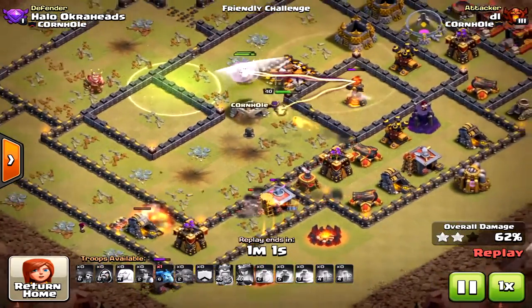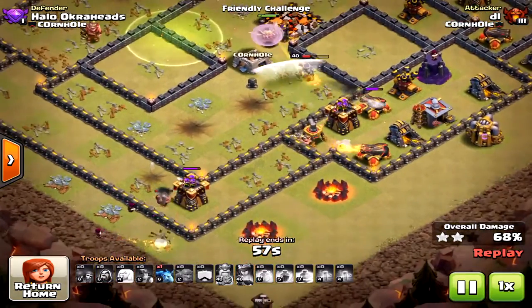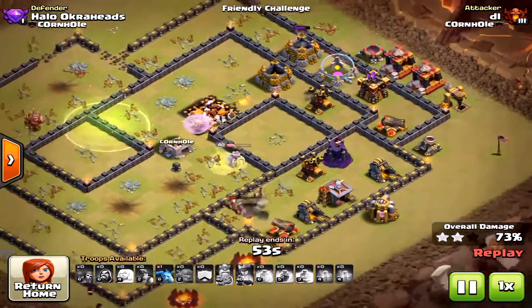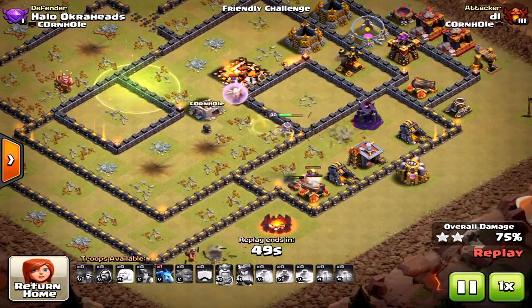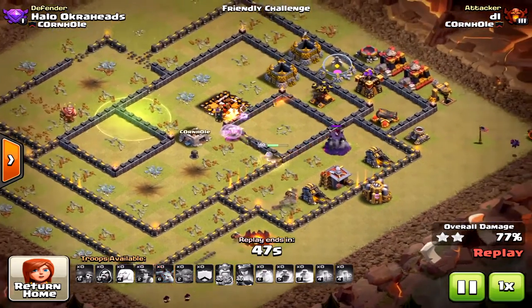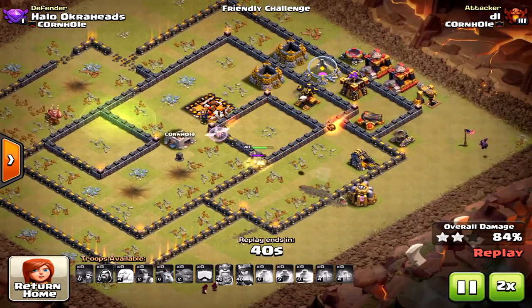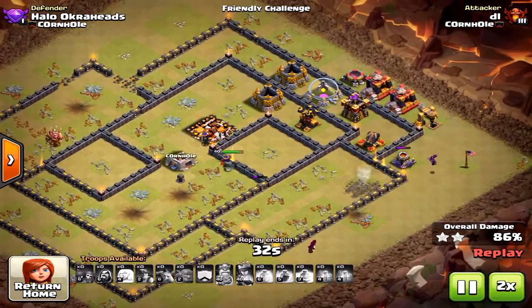If you don't Heal your Miners when the double Giant Bombs go off, it's not going to go well. The Queen is still alive — very powerful stuff here. The Healers luckily stayed on her and didn't drift too far away, and because she stayed alive the three-star was achievable.